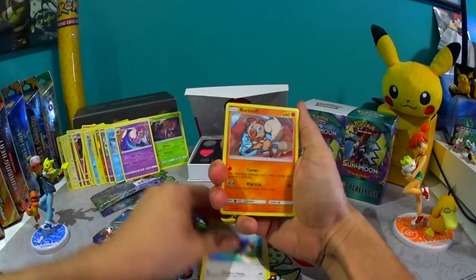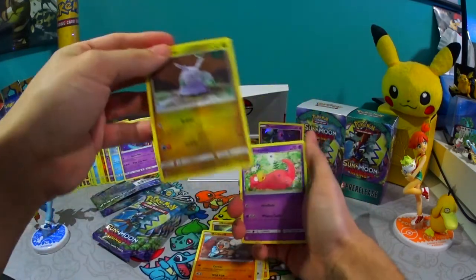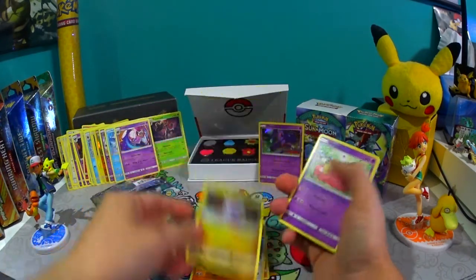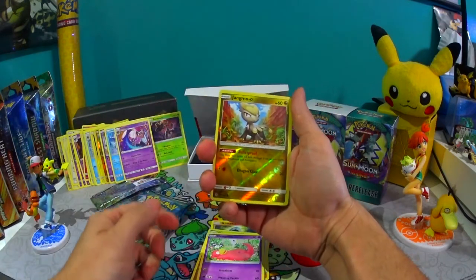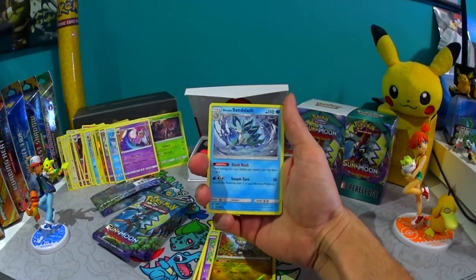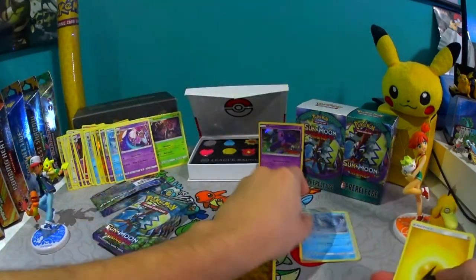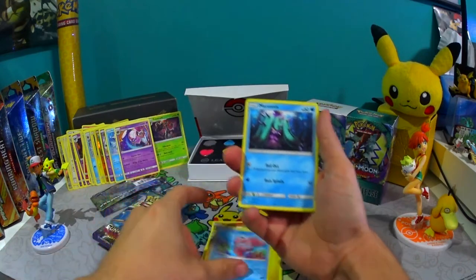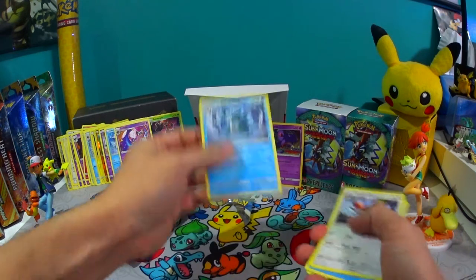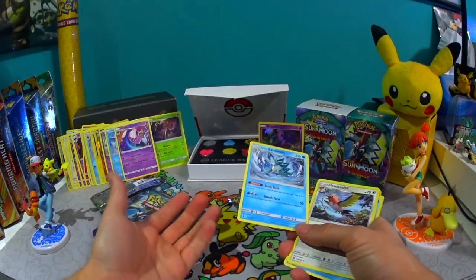We're just going to do it this way. Oh, look at the little rock rub — that's fantastic. Goomy! I like that artwork; it's like stitching. Okay, there's my reverse — oh my gosh, Alolan Sandslash! Sabra ended up pulling two Alolan Vulpix — the one that I just showed you — and a Ninetales GX in the same pack. I don't understand her luck.